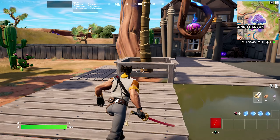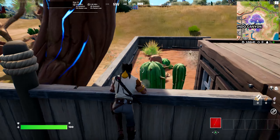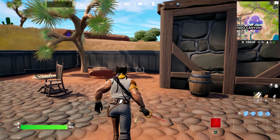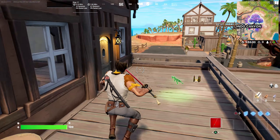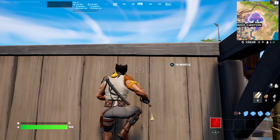This is a brand new location at Condo Canyon. Condo Canyon on this side still is about the same, but this is where things get a little bit crazy. Like all the other Reality Bloom areas, it can shift between Coliseum, Tiltatown, Lazy Lagoon, and Coral Castle themes. Right now it seems like we are in the Lazy Lagoon theme.